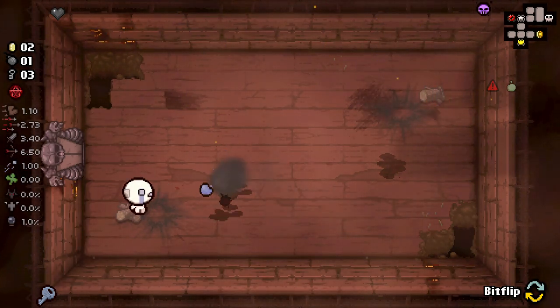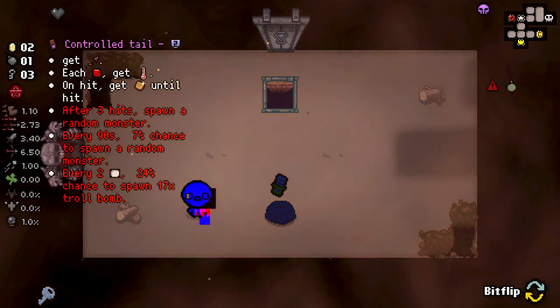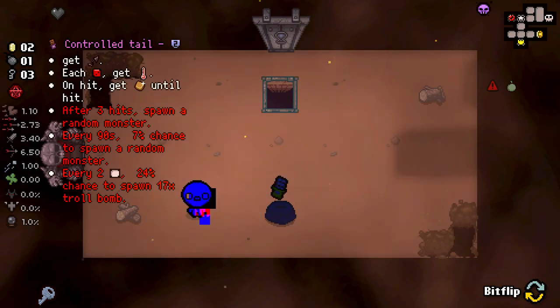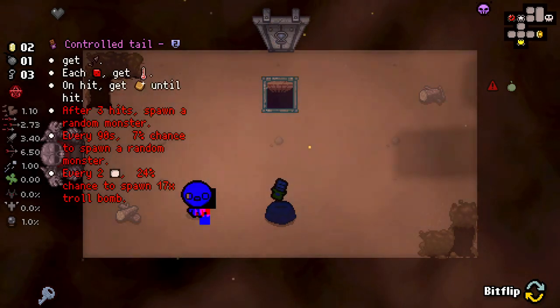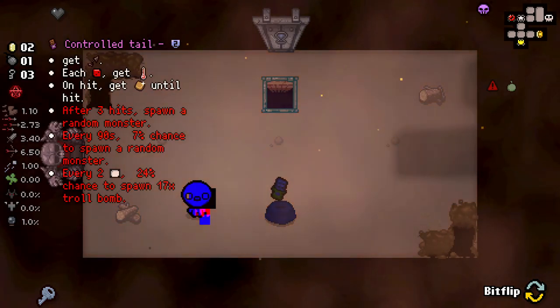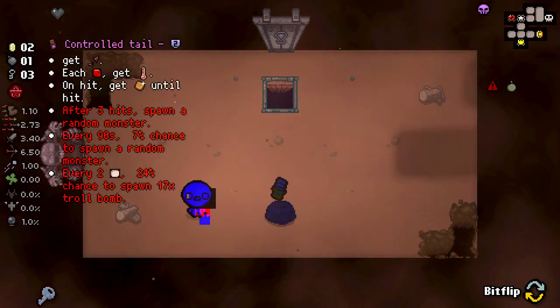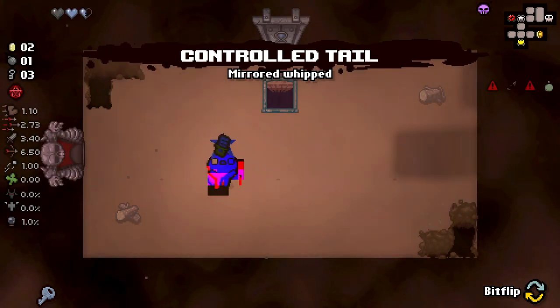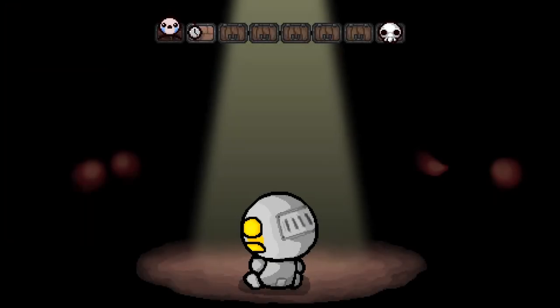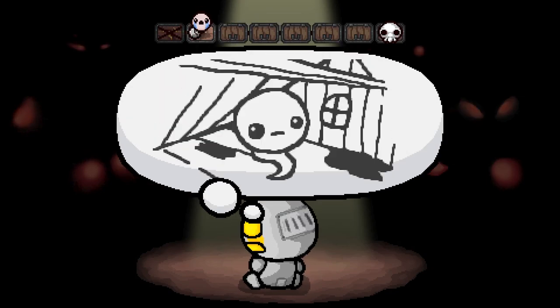There we go, we got him with the bomb. So we get full health, damage up, speed up, or we can go with demon's tail. Each dice room we get an item. On hit we get nugget until the end of the room. After three hits spawn a random monster. Every 90 seconds, 7% chance to spawn a random monster. Every two rooms, 24% chance to spawn 17 troll bombs - that sounds really really good.